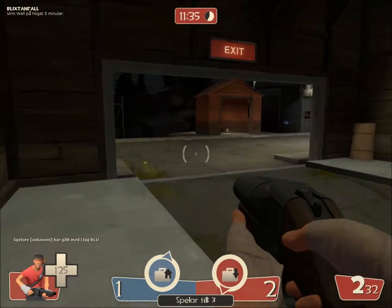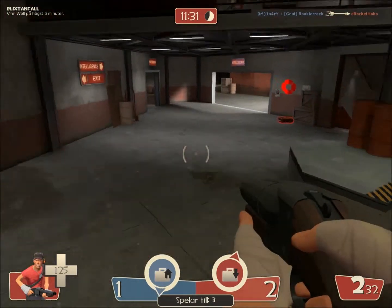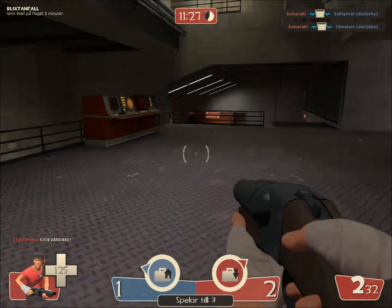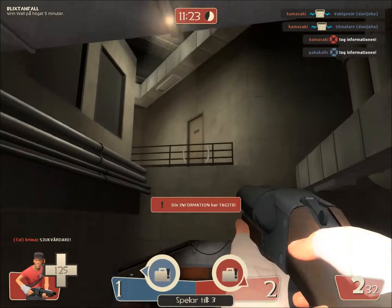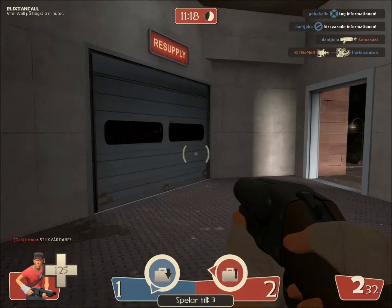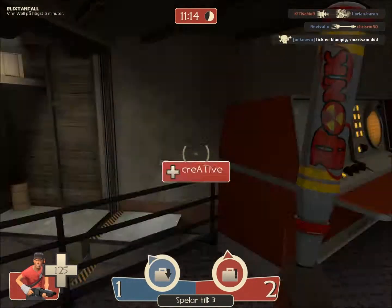The Scout is different from other classes because he can double jump — just like this. That's the normal jump, and that's the double jump. No other class can do that.